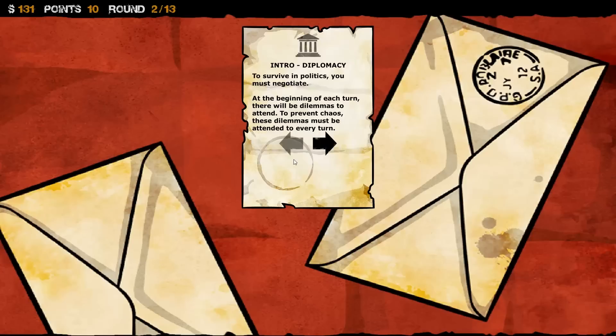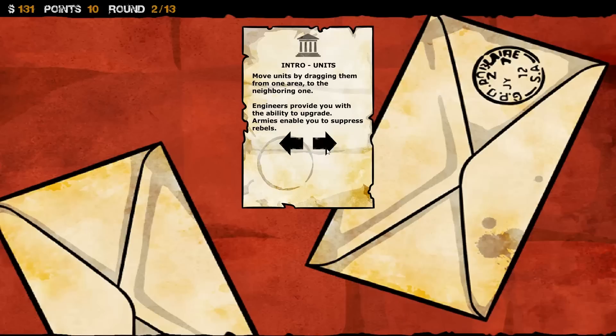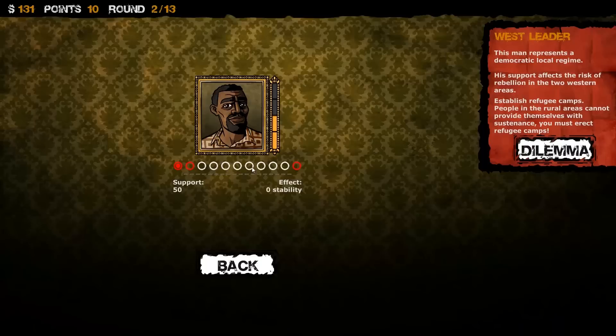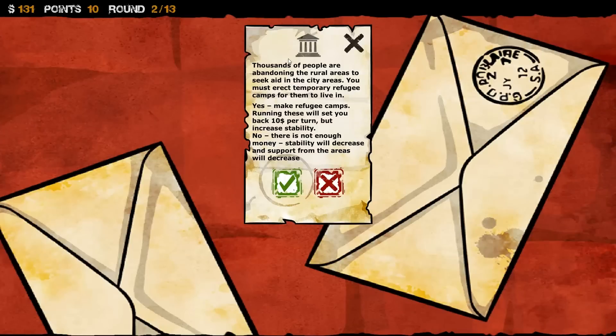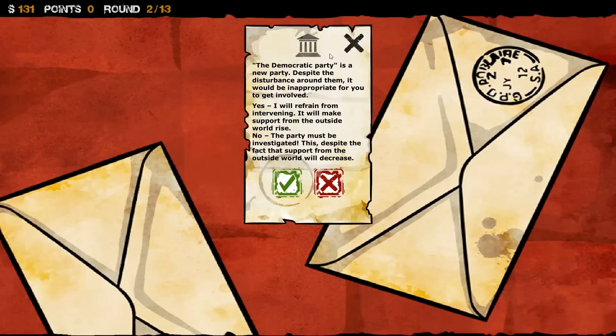Some events are happening here. This one is Protest Party of Rebels — a group referring to themselves as the Democratic Party has emerged in the east as a result of the famine. The group claims to be a Democratic Party, but others claim they are in fact a rebel group. I do not very much like rebels. There's also another event: thousands of people are abandoning the rural areas to seek aid in the city areas. We must erect temporary refugee camps for them to live in — these will set you back $10 per turn but increase stability. We're going to say yes, because it seems like a good idea.